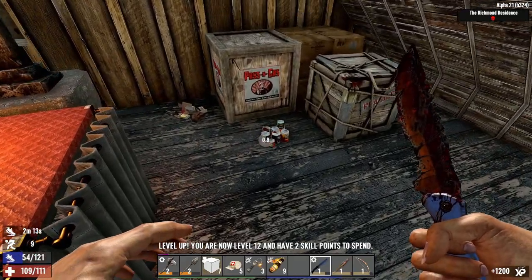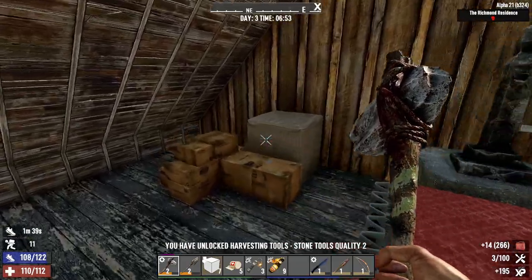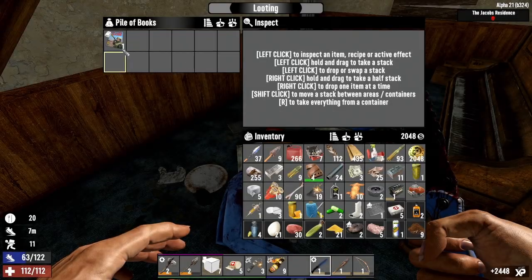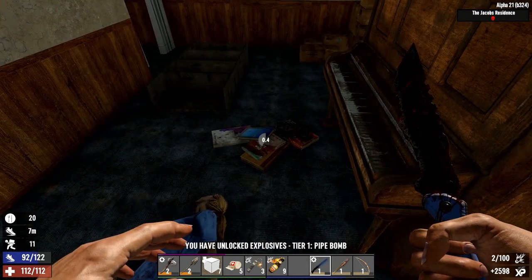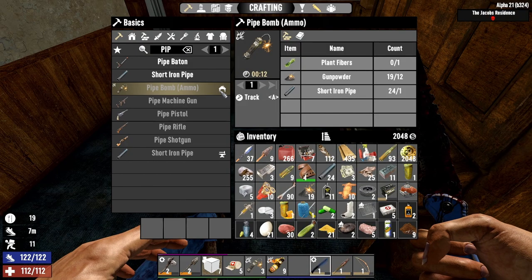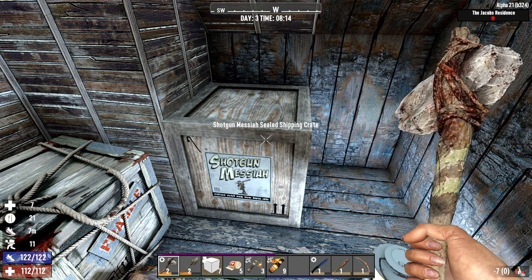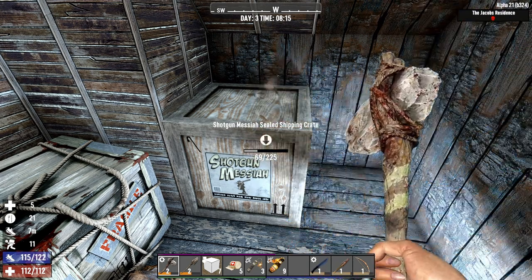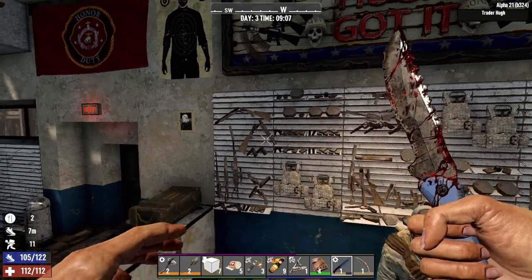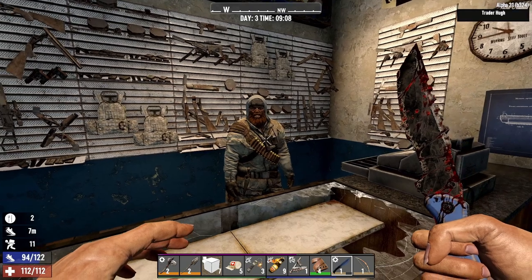And I leveled up again. Ooh, stone quality 2. Well, what's funny about that is I've been running stone quality 2 for a while now. I can make pipe bombs now, huh? You need a workbench - that's not cool. No blood moon today. We'll head over to the trader as soon as we crack this open. Alright, now that I've cleaned your place almost completely out - I can't reach that, can I? Nope, they got smart.